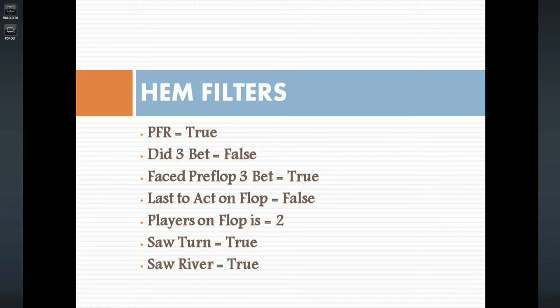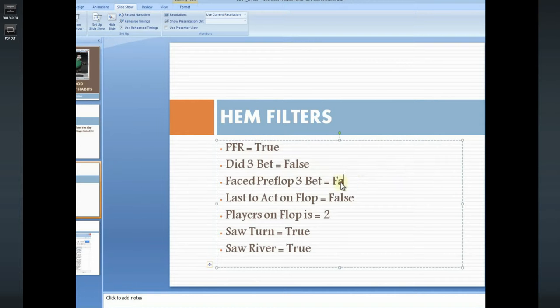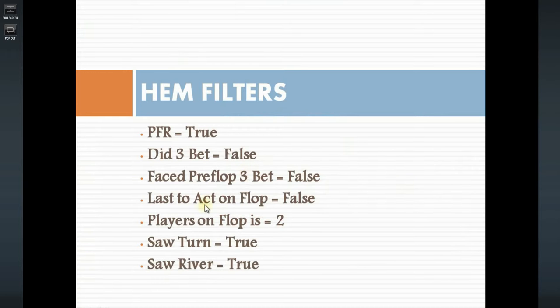Here are the Hold'em Manager filters you should look at. PFR is true, which means you have initiative. Did three-bet is false, and those two together create a single raised pot where you have initiative. Face preflop three-bet should be false, because you want to be the one with initiative. Last act on flop is false — you're going to be playing out of position. Players on flop is two, so you're playing it heads up. Saw turn and saw river are both true.